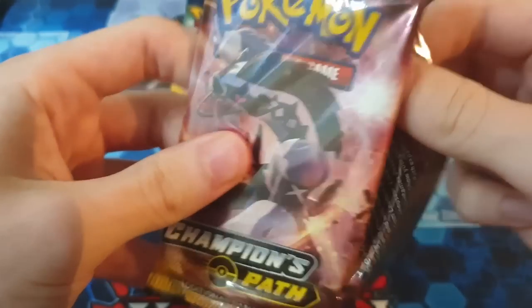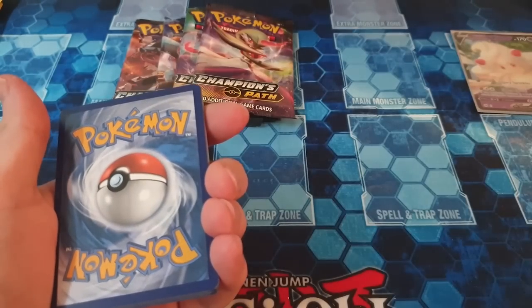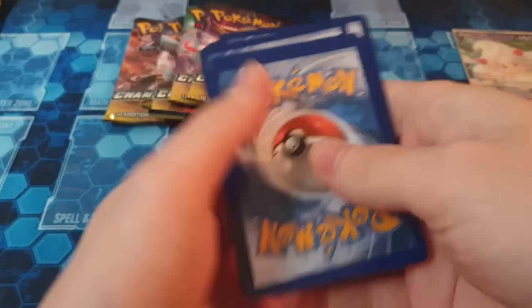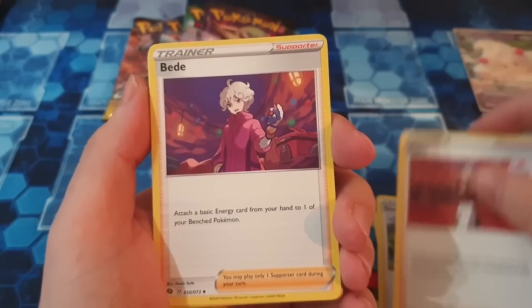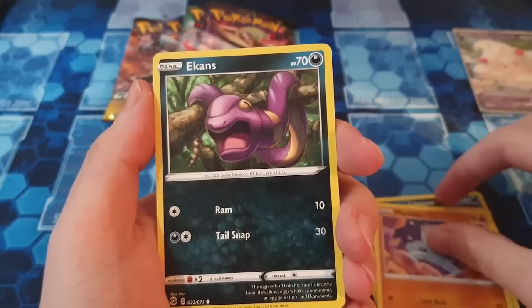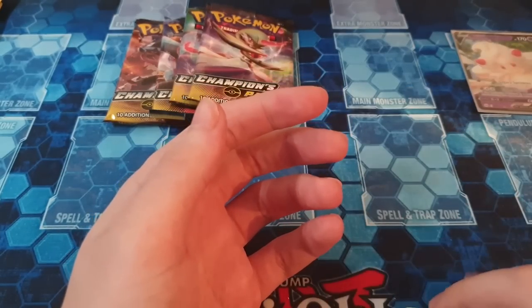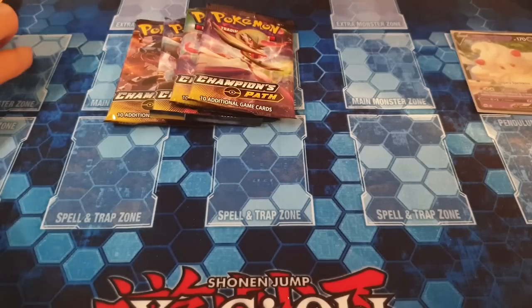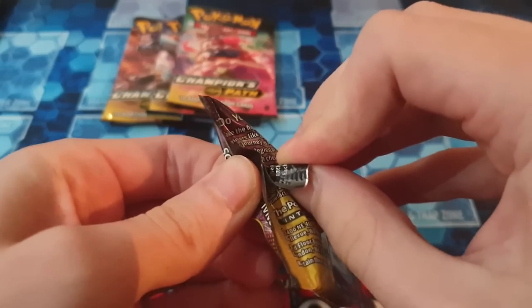I'm not giving up hope yet. Pack six — can six be lucky? Starting things off with Steel Energy, Sonya, Kabu, Bede, Linoon — could that be a sign for a full art trainer? Hop, maybe a Rainbow Piers, that'd be kinda cool. Swap Blue, Reverse Underscourge, and then we have a Galarian Obstagoon holo. Could this be the worst Elite Trainer Box unboxing on YouTube? It looks like it's going that way with only one V.